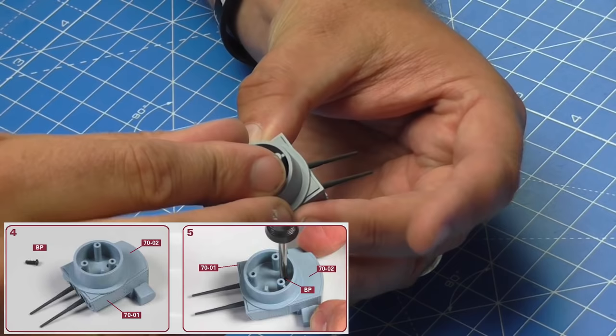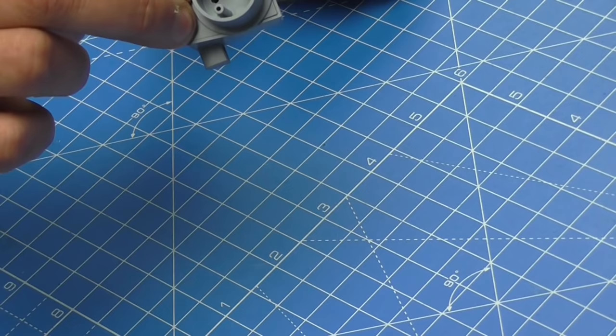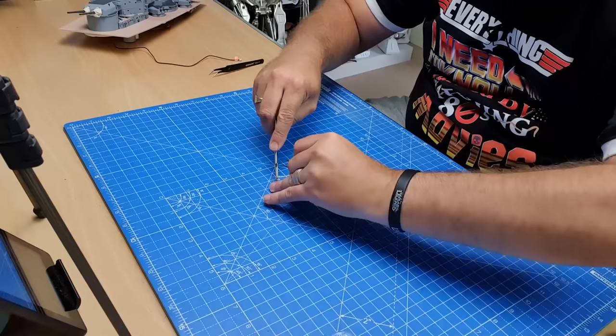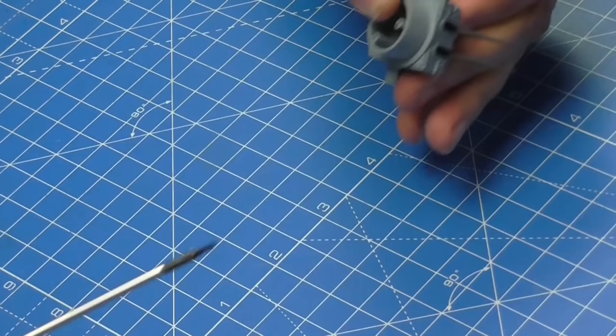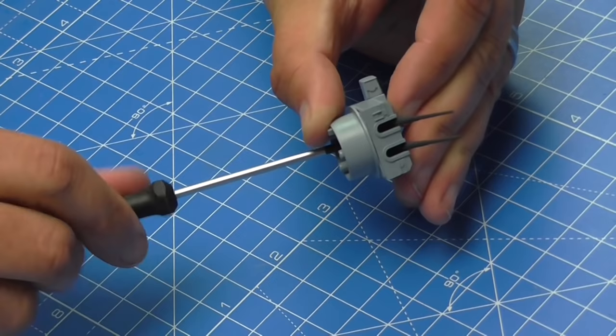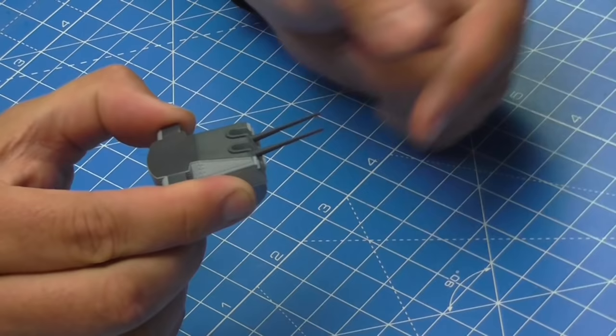We need to secure the housing in with one screw just into that area there — that's a 2×5mm screw. You can identify it because there are two of these screws in the bag but we only need one of them. I'll load this up, put it in the hole, and screw it together. When that's all the way in and tight, we should be able to move the guns quite freely without them flopping down.